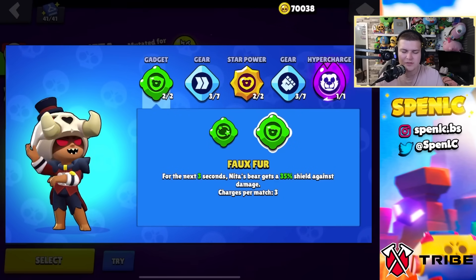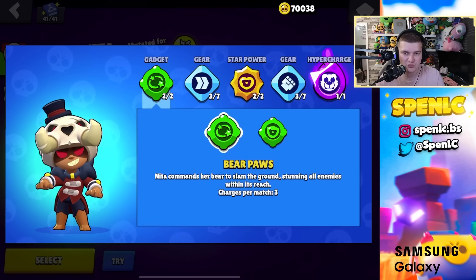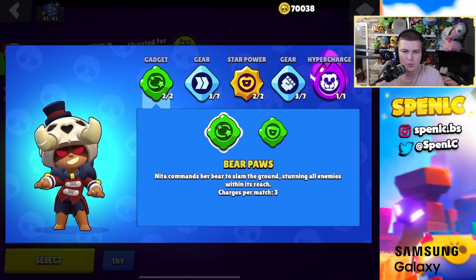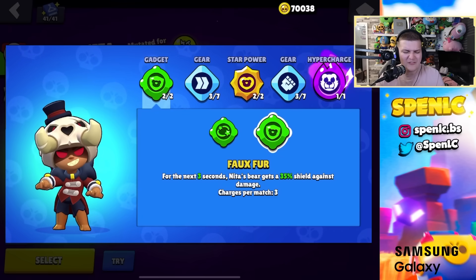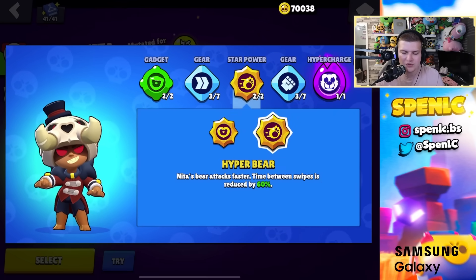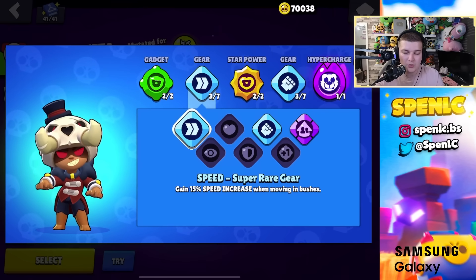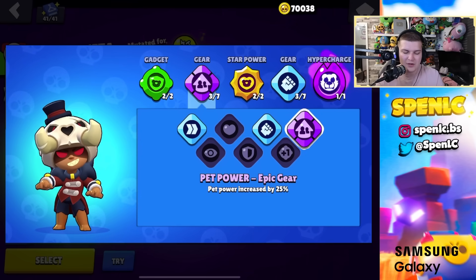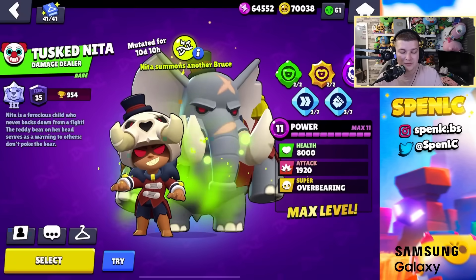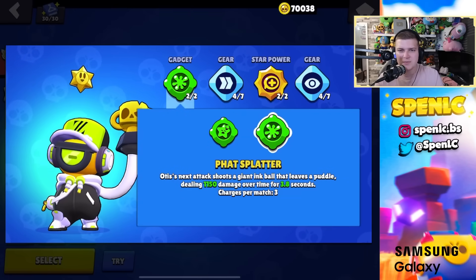Nita: shield gadget pretty much all the time, though bear paws is underrated and better against tanks like Ash and BB if you time it well. Star power: hyper bear on heist, bear with me everywhere else. Speed and damage gears always; on heist go pet power gear — very strong getting the hyper bear onto the safe.